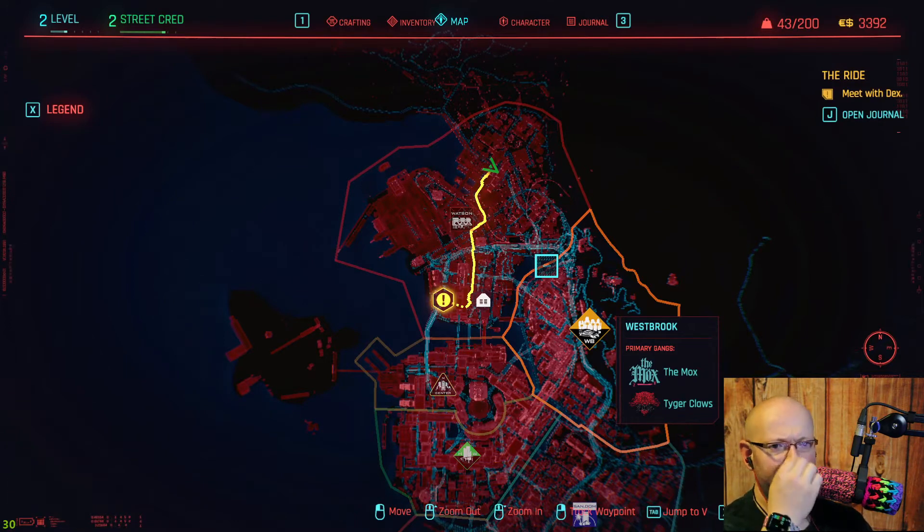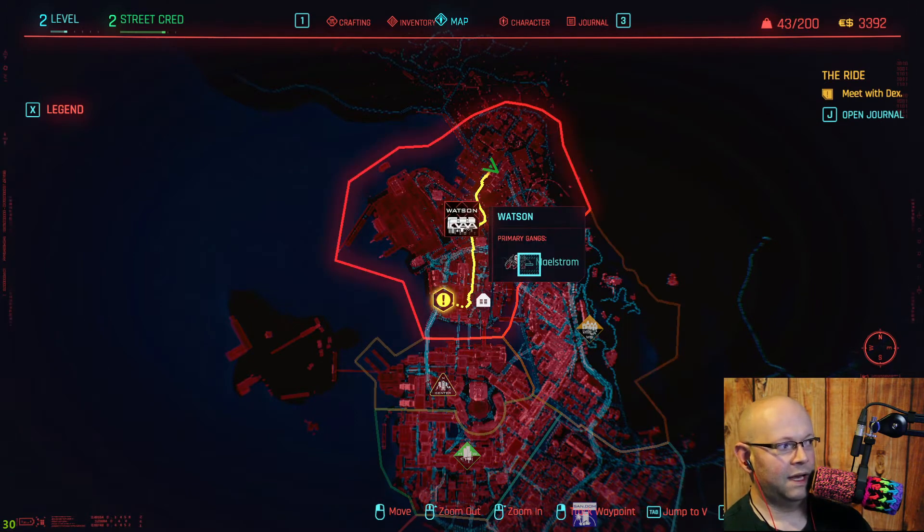How to fast travel — this is really bizarre and I have to explain why. I'm at the very early start of the game, barely in at all. I just had some stuff done to my body, and now I'm on a mission to go meet with Dex. If you follow that, it's called 'The Ride' — that's the name of the mission.